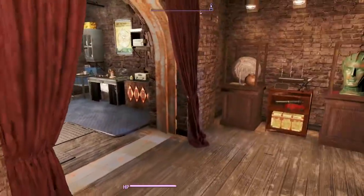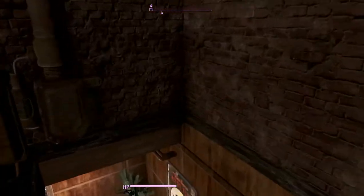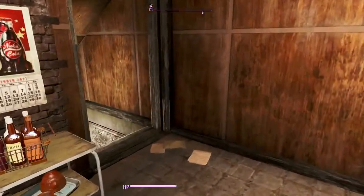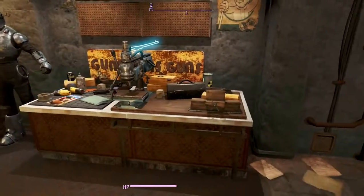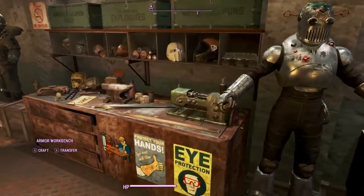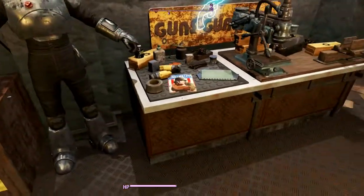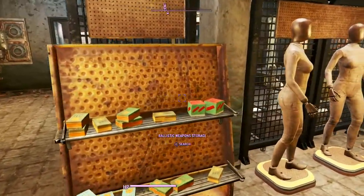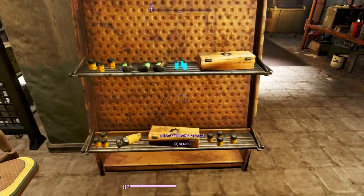Okay, we got the third floor all set up. Let's go down to the final area - the basement. The basement has a couple of little goodies in there too. We've got the weapon workbench with weapon display racks, an armor workbench, armor storage, mods for explosive and melee weapons - all kinds of stuff.